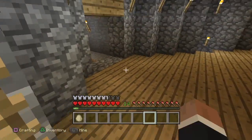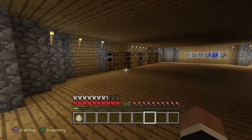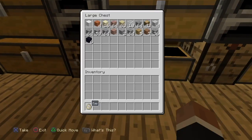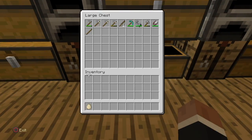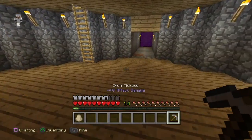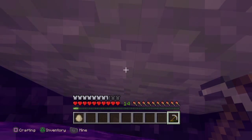There's the glorious nether portal. We need to get some materials, go into the nether, and get some netherrack blocks for our little friend we met. So we need to get some stuff for him. We have some armor on — just need a simple netherrack block. Let's get a couple and go into the nether.